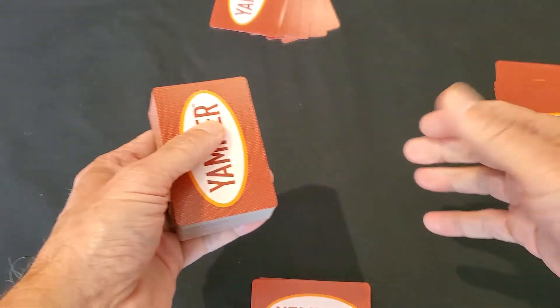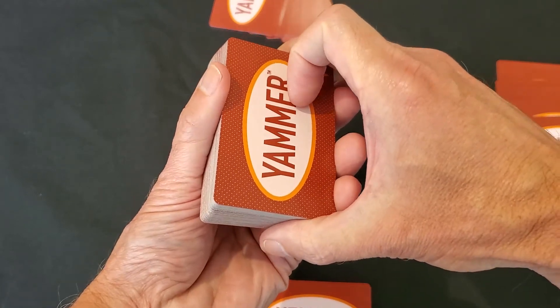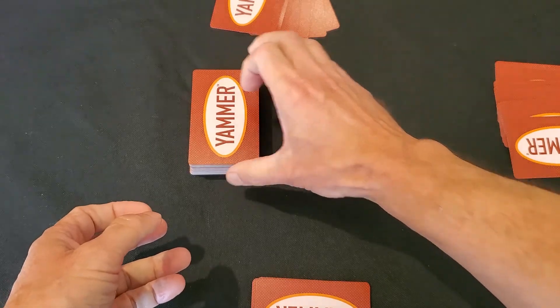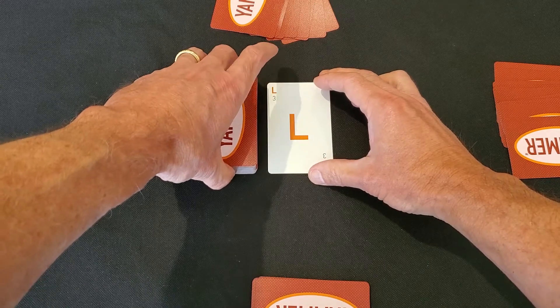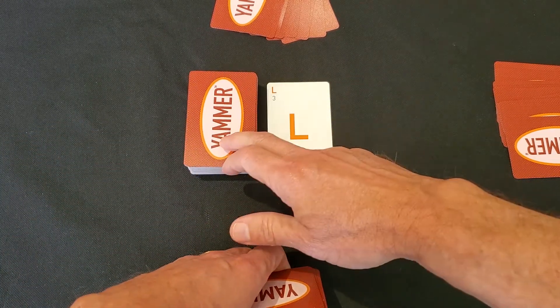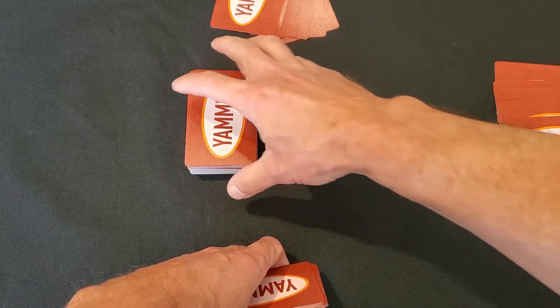For example, you can play a rummy style game with our cards. In this particular setup, we dealt nine cards per player, set yourself up with a draw pile, and take the top card to be the first card of the discard pile. Then you would play as you would a normal rummy game where each player can take either the top card from the draw pile or the top card from the discard pile to build out their hand.